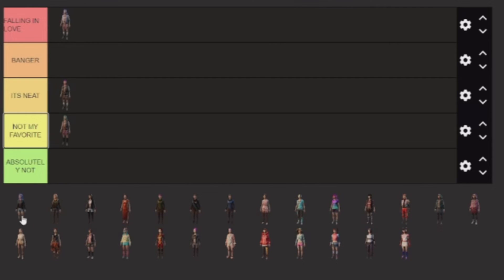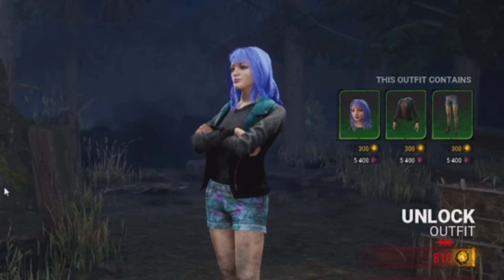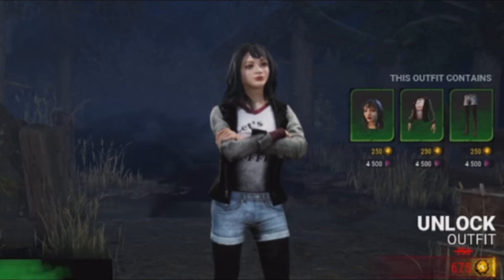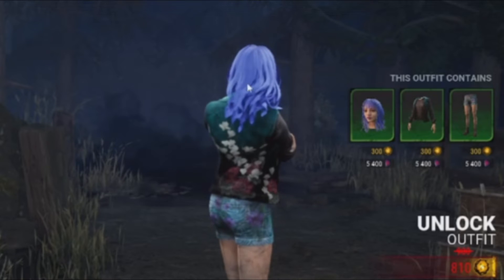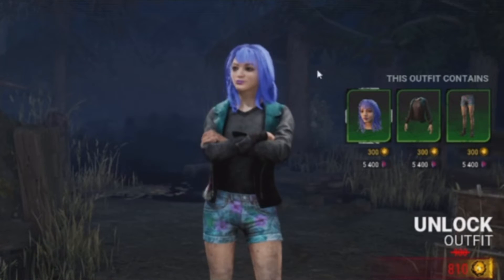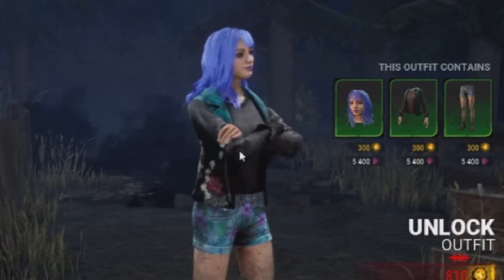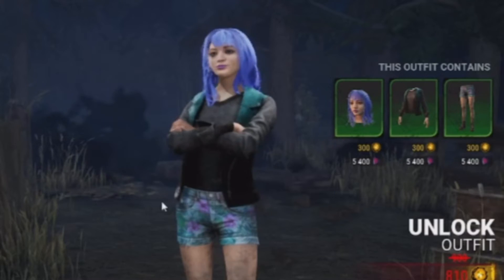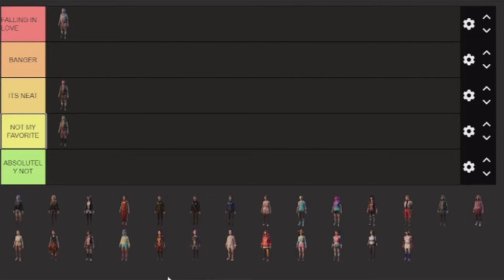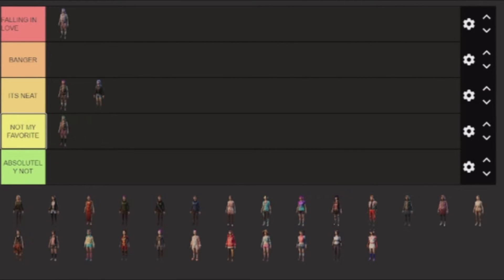The next skin is a green skin. It's got the same color of hair, almost, and it's got more loose hair. I like the shorts and I like the hair. I'm not really a fan of the jacket, but I think I would probably use it if I had it. I'm going to put it in neat because I think it's pretty neat, but below the previous one.